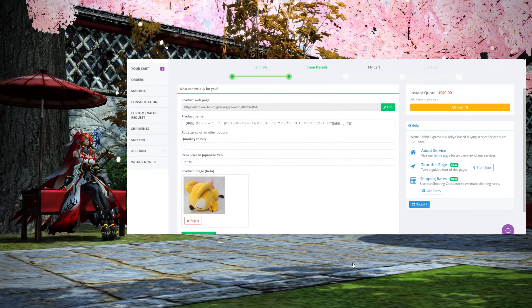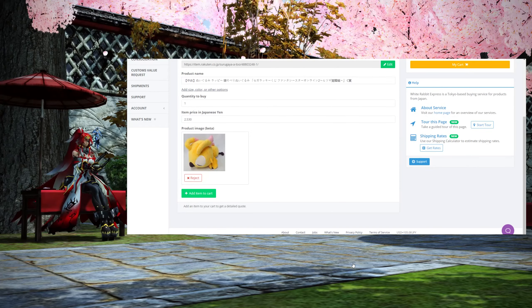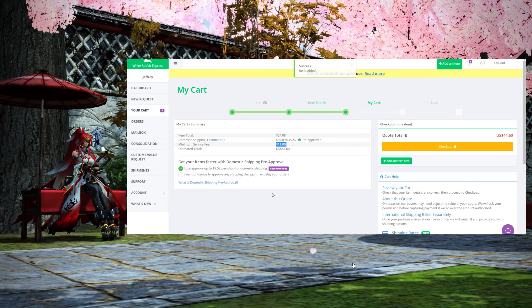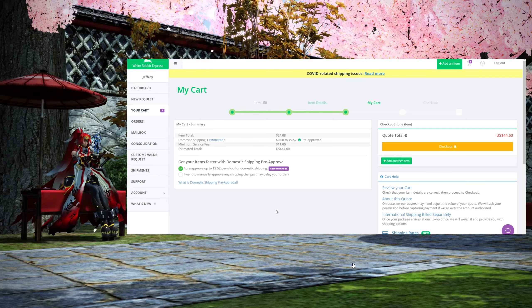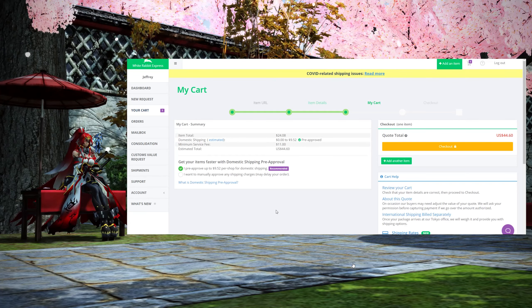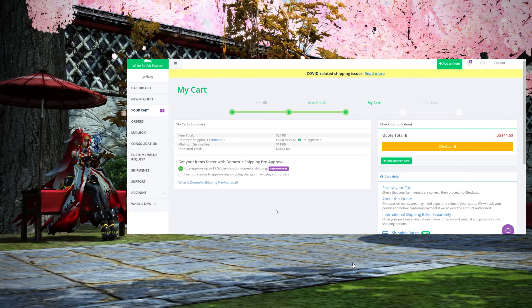The way White Rabbit works is you provide them the name of the product, a link to where they can purchase it, the funds needed, and a fee for their service. You can see they charge a small service fee, but it's nothing crazy. After you do all that, they actually go out and purchase the item personally. I prefer this method because some Mercari sales are very restricted to JP residents only, with specific instructions to verify residency or other hurdles. White Rabbit Express sends personnel to secure items individually, so from my experience they very expertly handle these situations. They also hold items for up to 60 days and consolidate packages you order separately — I find they're very much worth their fee.